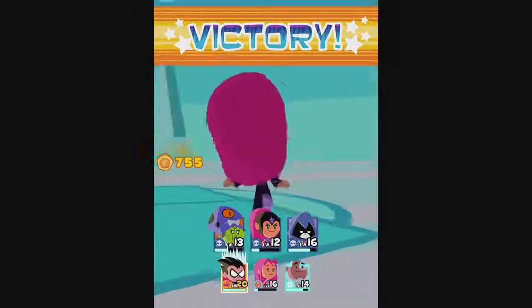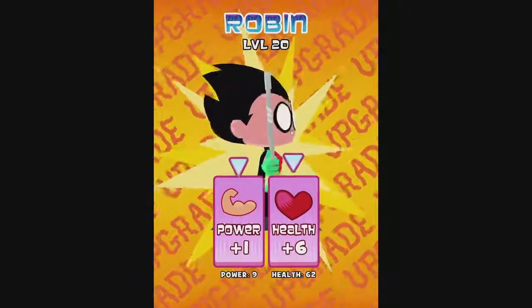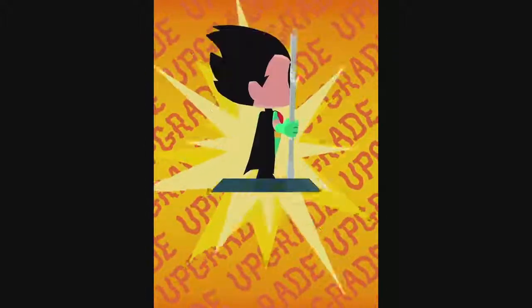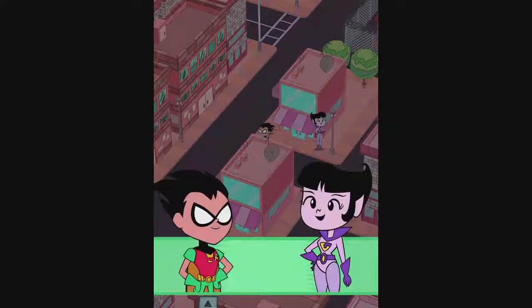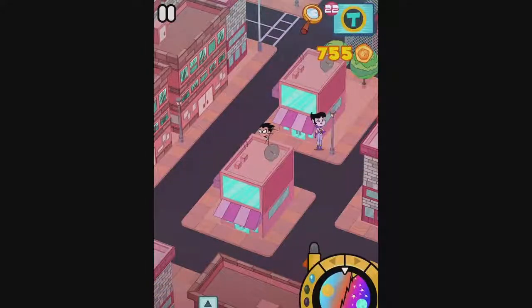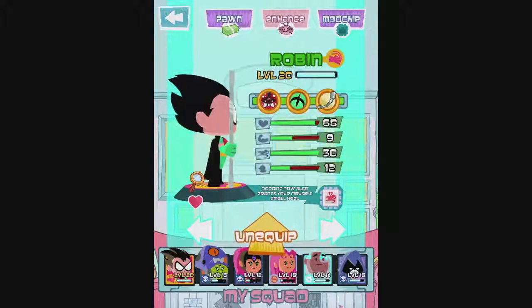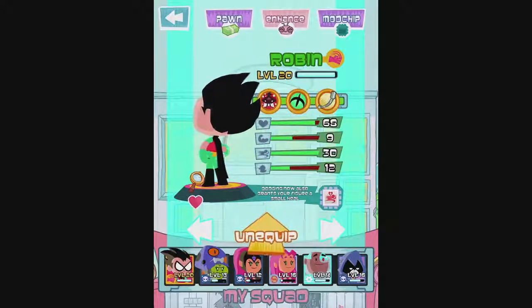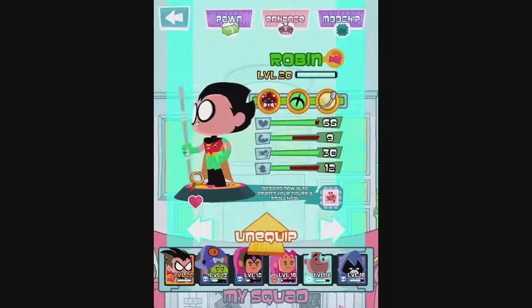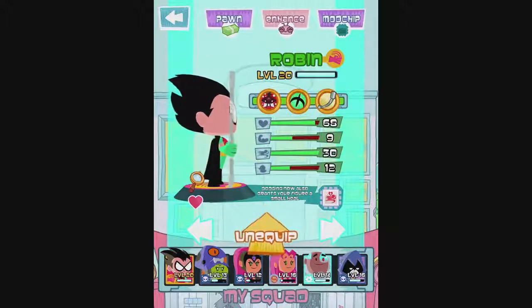Fully leveled up Robin. Boo-yah. So level 20 is the maximum, and it appears that is the case for Teeny Titans 2 as well. So we made him a dodge tank - we're going all in on that. He can't level up any further. I did actually fully enhance Robin. Now a Staff Slam does extra stun duration. So this is what a fully leveled fig looks like - at least for the common, or one-star figs. Looks like you can fully max one stat. I probably would have gotten rid of the lucky stat in order to increase more power if I could have.